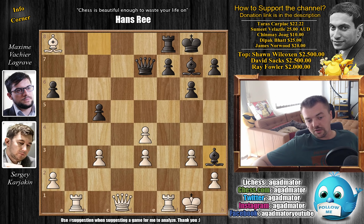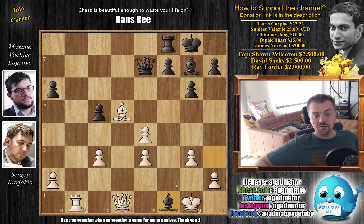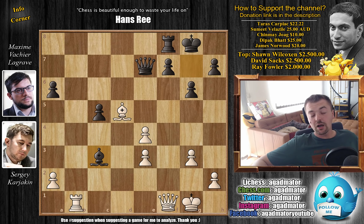So bishop back to d5 by Karjakin. Bishop captures on f1, queen captures on f1, and now comes bishop captures on c3. Karjakin grabs the pawn on a6, and we get this position where Karjakin has 5 pawns and Maxime has 4 pawns. But it's bishops of opposite colors and Karjakin has doubled e-pawns. So Karjakin will try to push his a-pawn, whereas Maxime will try to push his c-pawn.